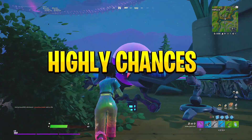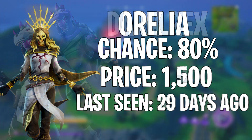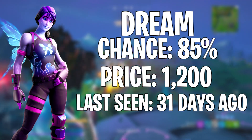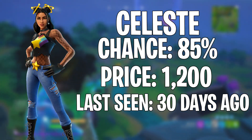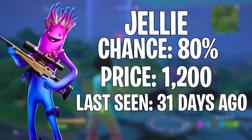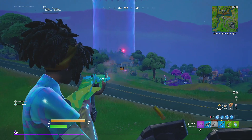Moving on to the high-chance skins section. First we have DarkRex, last seen 30 days ago, on an 80% chance. Next is Orlia, last seen 29 days ago, on an 80% chance. Then Dream, last seen 31 days ago, on an 85% chance. Next is Celeste, last seen 30 days ago, on an 85% chance. Then Jelly, last seen 31 days ago, on an 80% chance. Finally, Monks, last seen 31 days ago, on an 85% chance.